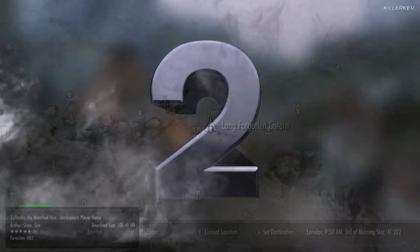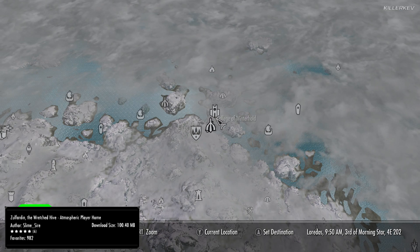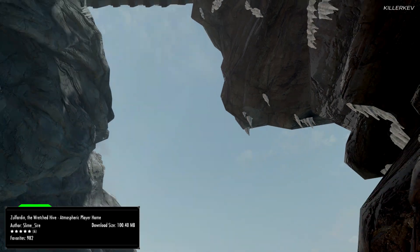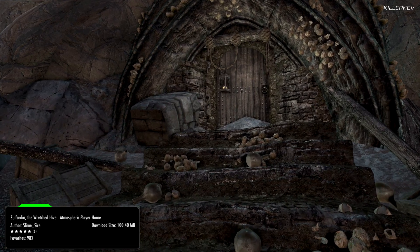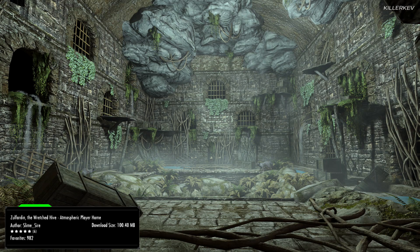Zolfardan, the Wretched Hive — atmospheric player home, coming in at 100.4 megabytes as a download. Now before you start going absolutely mental about that being an insane download size for a player home — trust me, this player home is more like a mini dungeon. It is freaking huge. It is going to be beneath the College of Winterhold, and upon jumping off the bridge to the College of Winterhold, you will find this particular location as viewed on screen now. This one has a ton of features within it — it's absolutely insane.